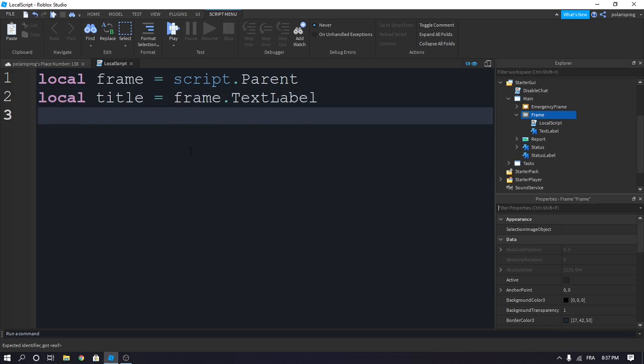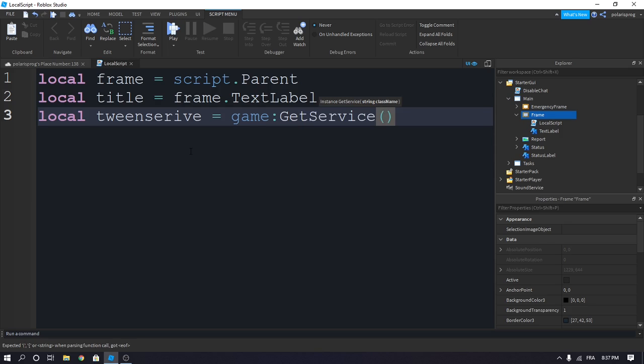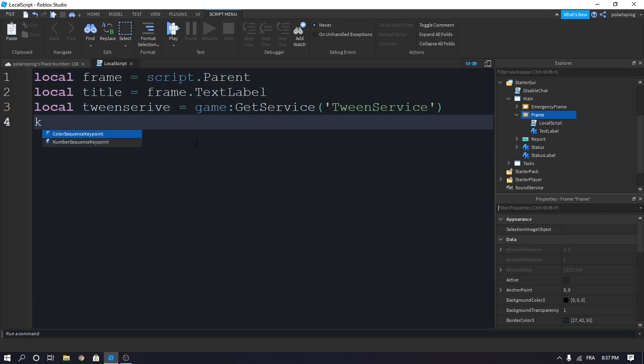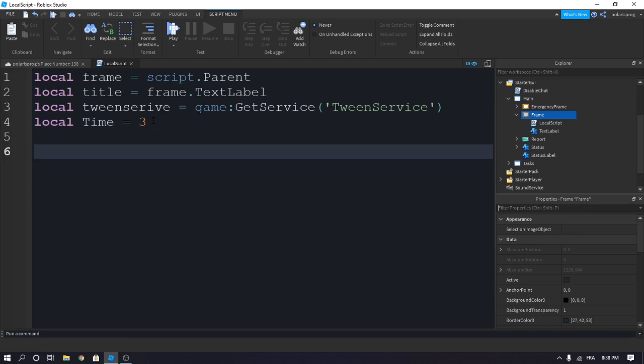And now we'll create a variable for TweenService: local TweenService is equal to game:GetService('TweenService'). And we'll create a variable which is going to be our time to fade — Time with a capital T is equal to 3. You can change this to whatever you want. This is how long it's going to take for the frame to fade out or fade in. We are done with variables.